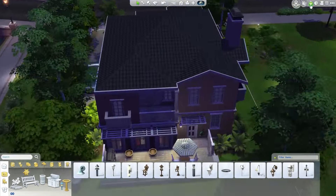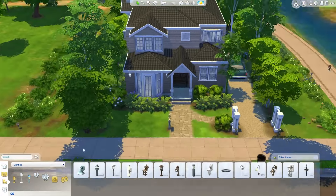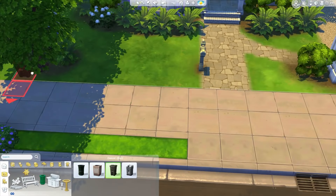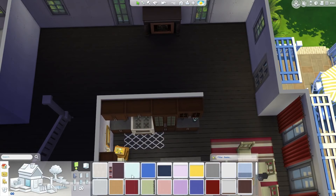The formal dining room is going to be next to the entrance. For now I'm putting in some fake balconies around the windows because it looks nicer — I know it's probably not in the real house, but I like the look of it, so I did it anyway.